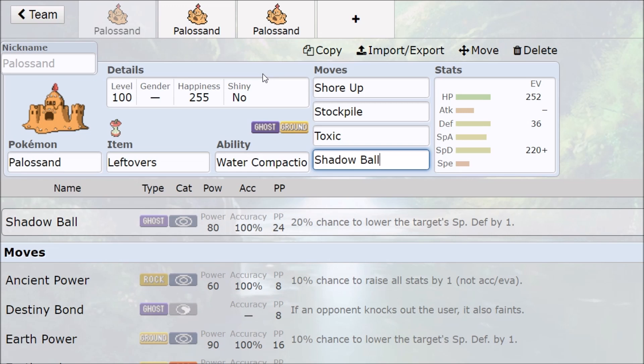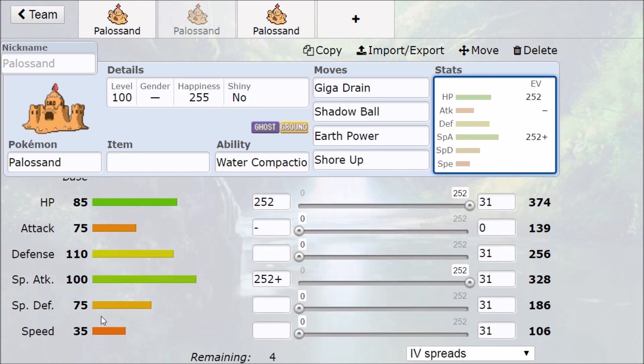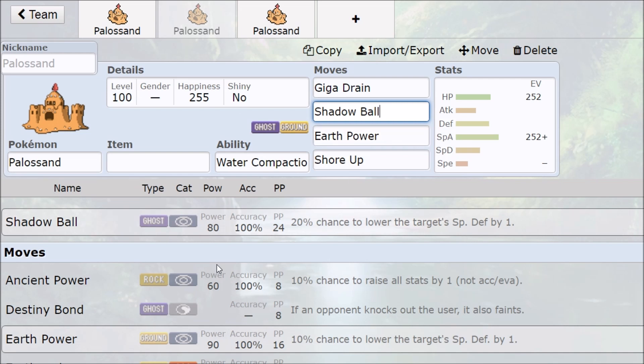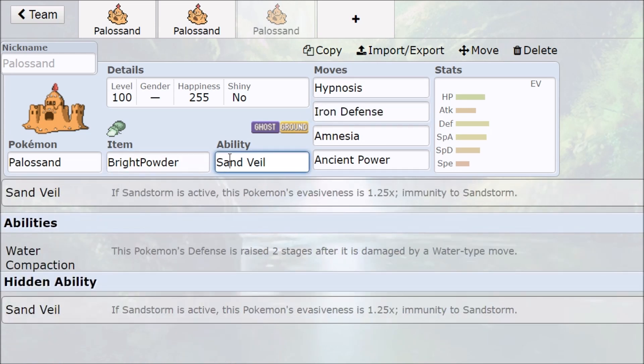So just a sample stall-y, tanky setup set. And then it gets really interesting because you can just straight up run max hit points, max special attack, modest nature on Palossand. Or you can also go for a quiet nature if you're doing trick room, something like that. And then you just run damage — Giga Drain to heal you, Shore Up to heal you, Shadow Ball, Earth Power, doing solid amounts of damage. And since you are modest invested, this STAB will turn out to be some pretty solid damage overall. Right here we have other things you can do: Sand Veil plus Bright Powder — that's just filthy and I love it. So you can go for insane amounts of evasiveness in the sandstorm.